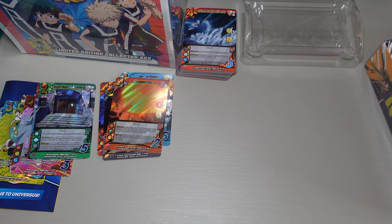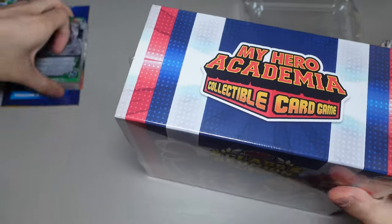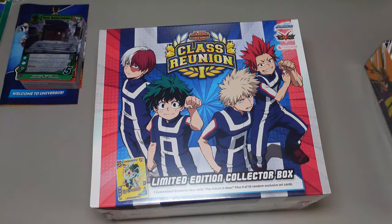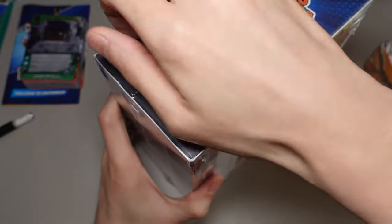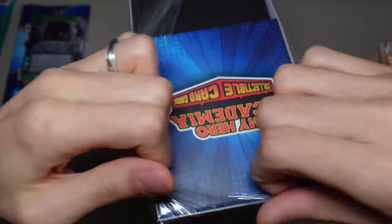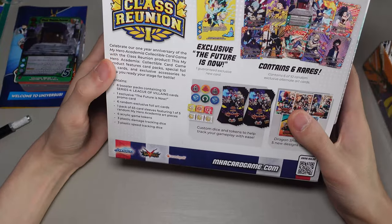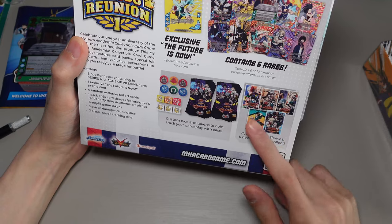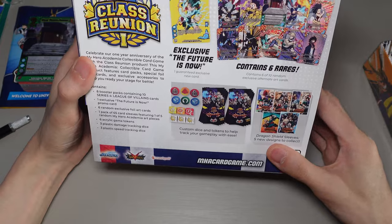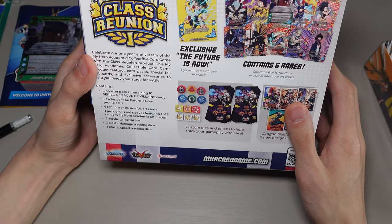Next up we'll open the limited edition collector box — a lot of people are excited to see this one. Oh, it comes with a trifold. The box opens up nicely. Let's have a look at the back first: this is the exclusive card 'The Future Is Now,' it contains six rares, six of ten random exclusive alternate art cards, Dragon Shield sleeves — five designs to collect, so I think we get one of the five — and then tokens and whatnot. Ten packs. More chances to get Himiko Toga!